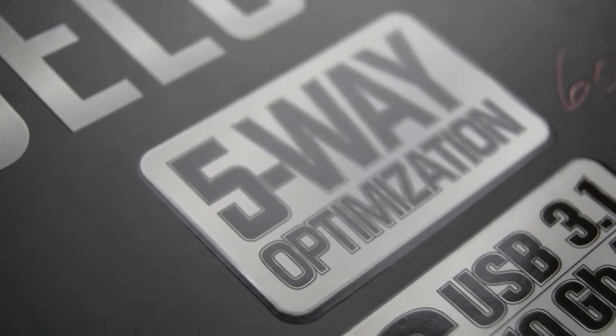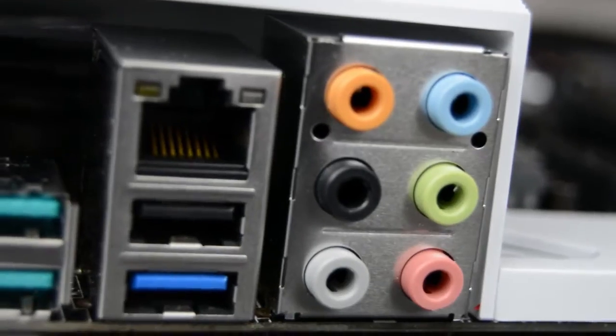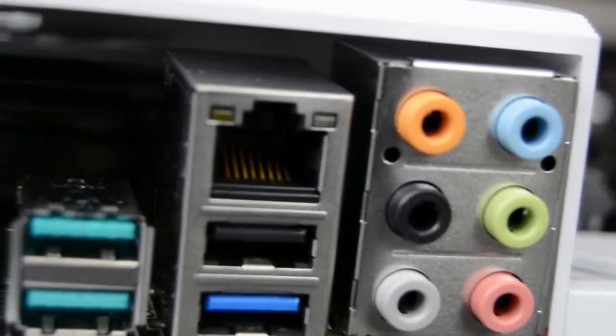First things first, you're getting two HDMI ports, which is pretty cool, as well as six USB 3.1 ports. The nice thing about the USB ports is that they are 3.1, which supports up to 10 gigabytes a second transfer speeds - that's some serious speed.